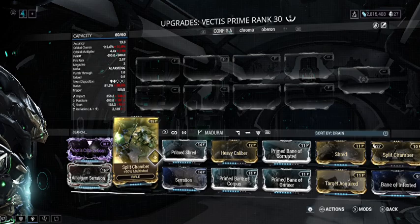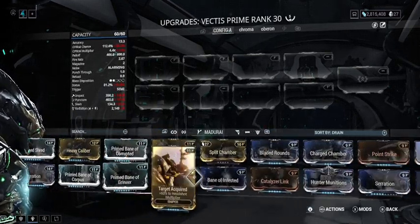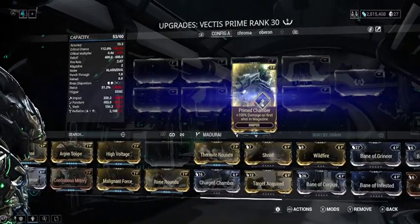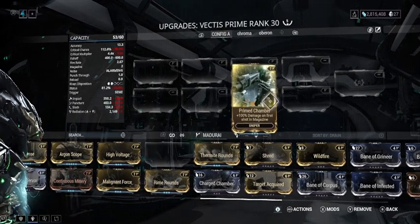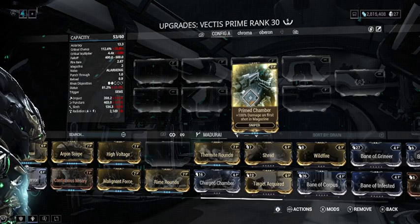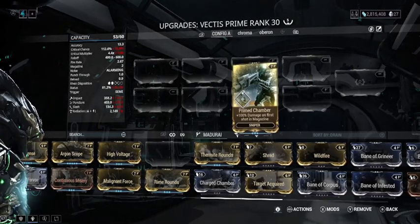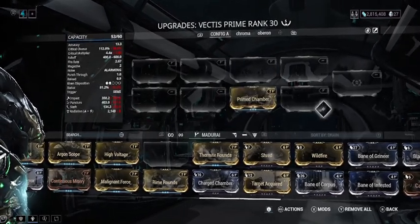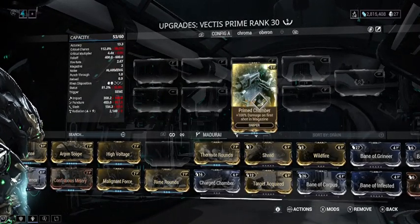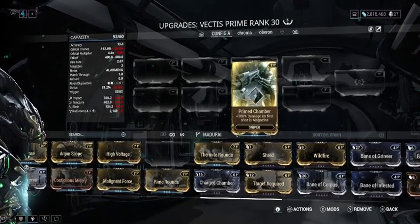If this was before rivens, then yeah, this might be something you'd want. But the biggest thing about Prime Chamber is it only applies that 100% to the first shot of your sniper's magazine. So this is really only good on the Vectus and Vectus Prime, because the Rubico has five shots, others have seven or more — most snipers are five to six shots, some have eight. Unless you have a riven that reduces your magazine by like 90%, Prime Chamber is really just meant for the Vectus.